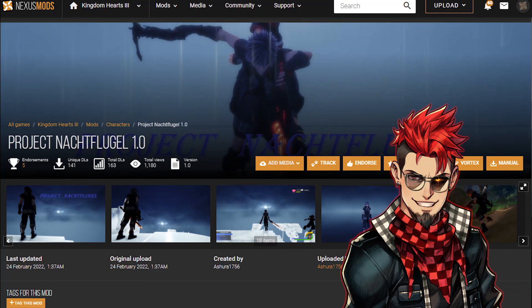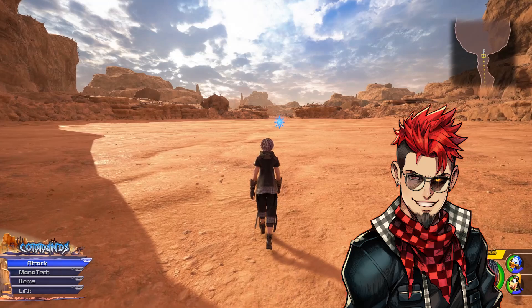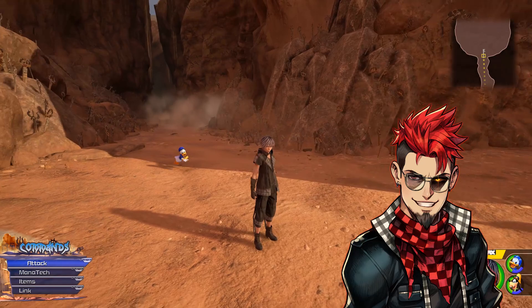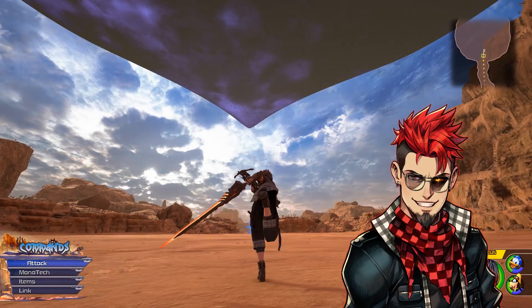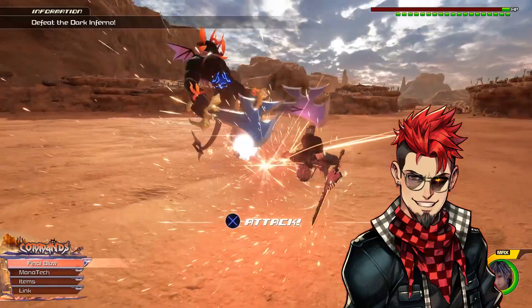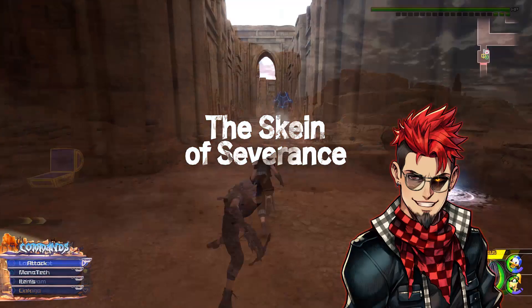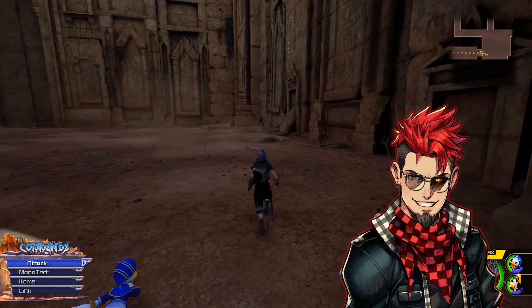If you want to get your Yozora fix, be sure to download the mod in the description box below. A couple of things to note: Yozora's weapons are mapped over Oathkeeper and the Kingdom Key. If you try to use Oblivion it gets weird because Yozora uses his sword in his left hand and his arrow gun in his right hand, so Oblivion looks off — equip Oathkeeper instead. Also note that Yozora's damage output is insane, so consider toggling the default status black code to balance things out. The description also has instructions and a full list of credits.